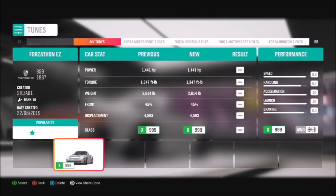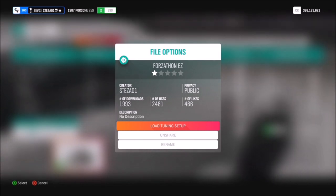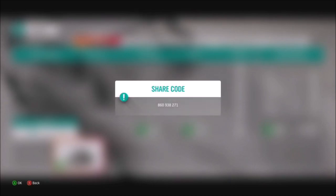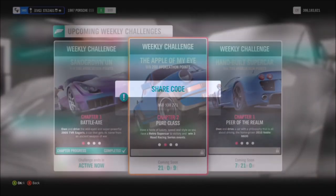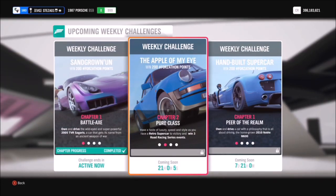You're going to want to use a tune. I use one called 'Forzathon Easy' which I created ages ago for a previous Forzathon — thank you very much to the thousands of people who have downloaded and used it. The share code for that is 816 938 271, and I recommend using it especially for the second challenge.